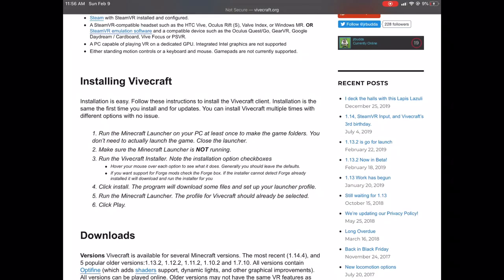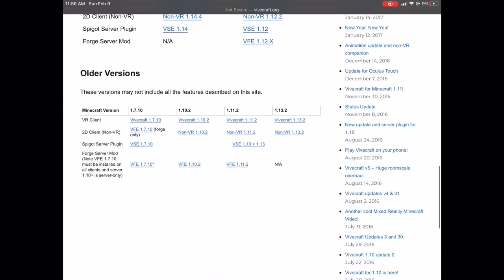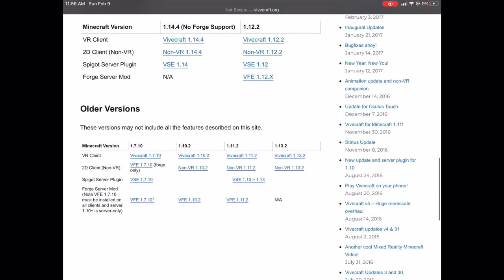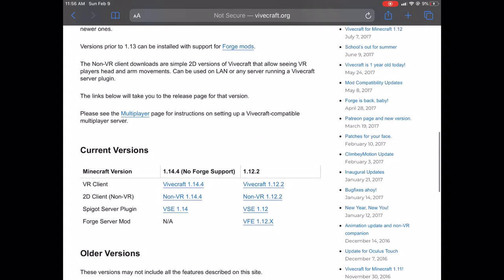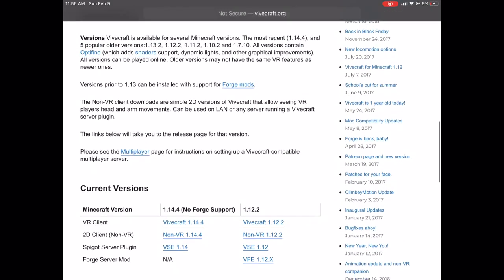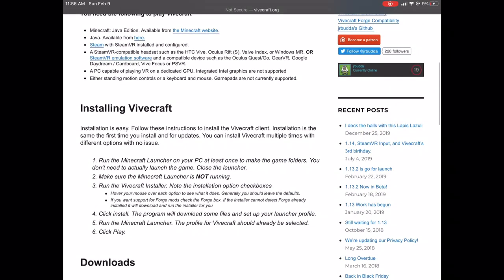When installing it, the Minecraft launcher cannot be running while you install Vivecraft, so make sure it is closed. Run the Minecraft installer. If it's before version 1.13, you can also have mods, which is cool for VR. Click here, download, go into the installer, and that is how you can play Minecraft VR.